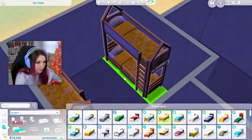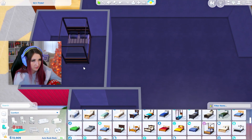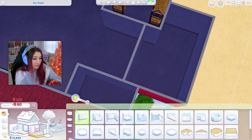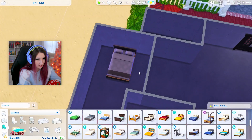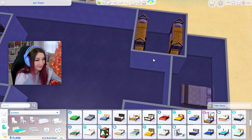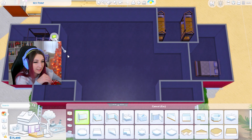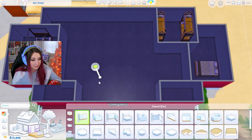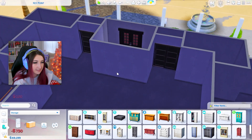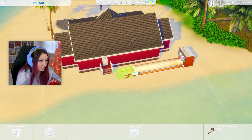So how about we take a bunk bed and put four beds in there — that's four sims taken care of. Then a double bed in here for the master bedroom, and over here can maybe be where the grandparent sleeps. She can get a double bed too. And then this will be bathrooms. I've made a back door so you can get out and use the bowling alley. I've done a built-in desk there because I just had a random space.